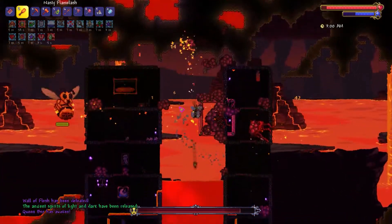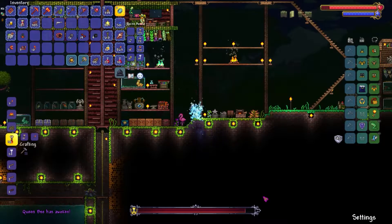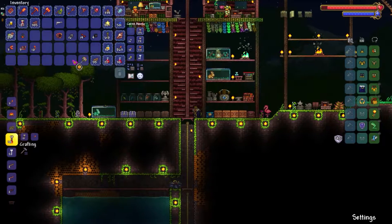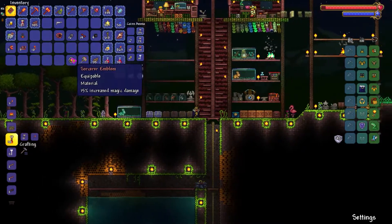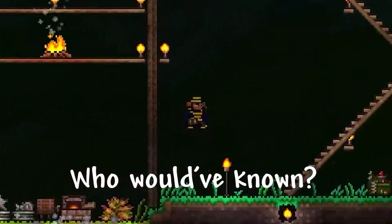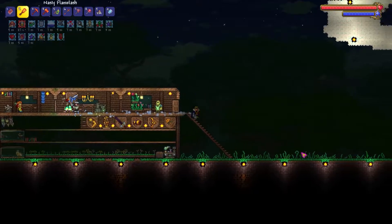Now I have to deal with all these queen bees. I'm gonna go back to base. What do we get? We got a sorcerer emblem. We get a weapon? Okay, it's a bit disappointing but that's fine. We're in hardmode now, so that means things are gonna be hard. That's about it for this video — I hope you guys enjoyed.